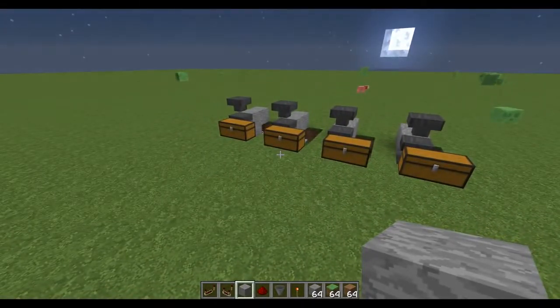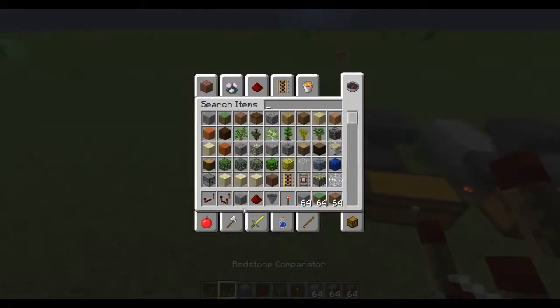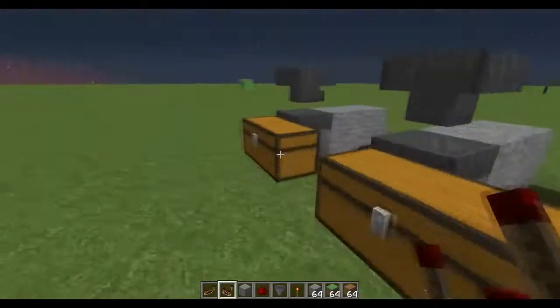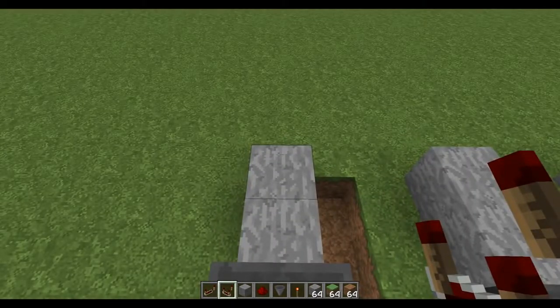So here's our design so far — it's a nice compact sorter and it works very well as long as you have some space management skills. Now you're going to need redstone comparators. If you don't know how to craft those, look it up on Google or use slash recipe if you have the donation kit.